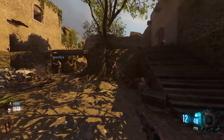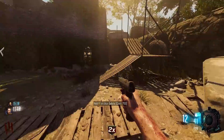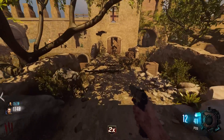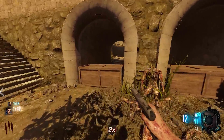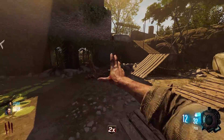We gotta probably get ourselves a gun pretty quick. There's 750 here, nothing there — clear. This is a tight area. 750 up here, a thousand, a thousand on that area. This 3000 opens up another area like the one we're in right here.